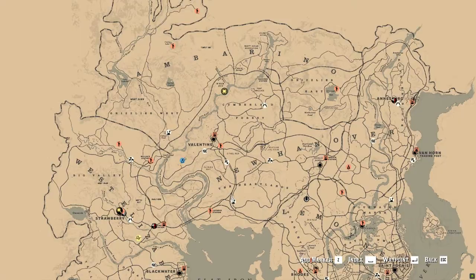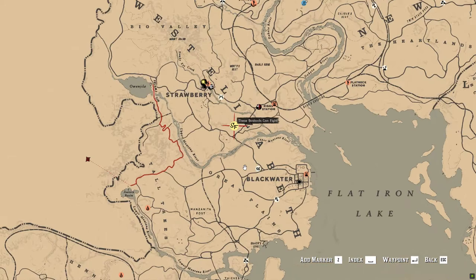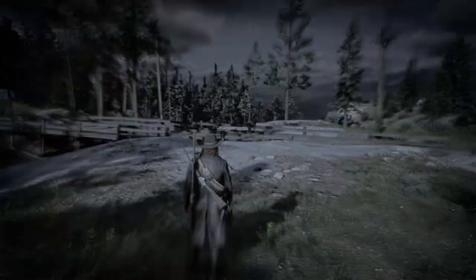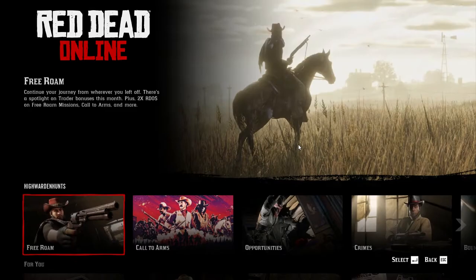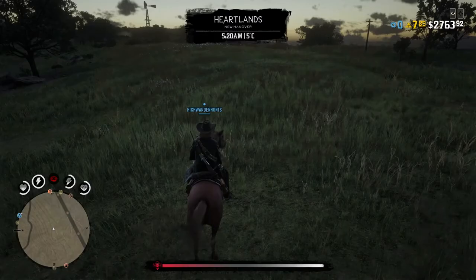If it still doesn't pop up, just walk around a little bit, call your horse, and take a ride — eventually the Samson mission and Saint Denis Bang icon will pop up. If it still doesn't, try going back to Posse Up and returning to free roam. If it still doesn't appear, you might have to complete all the yellow quests on the map until eventually Samson's missions or the Bang Heist icon finally shows up. I know it's a little bit annoying but this is just how Rockstar developed the game.